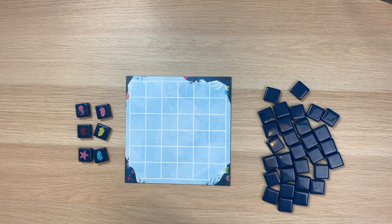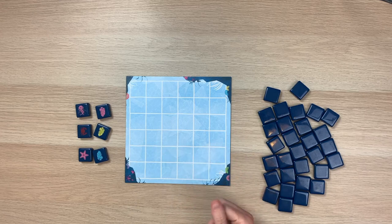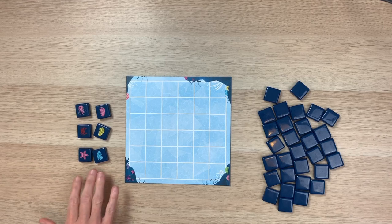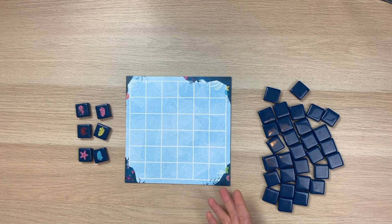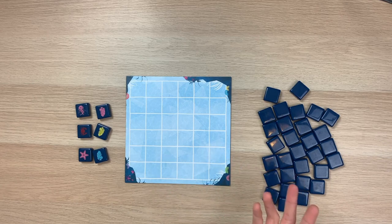Now that we kind of know the objective of the game - one player going after colors, the other going after animals - let's go over how you actually play. You're going to start by turning six tiles face up; this is the drafting pool. Then you need to decide who goes first. The rules say something like whoever was at the beach last can go first, but we just do rock, paper, scissors.